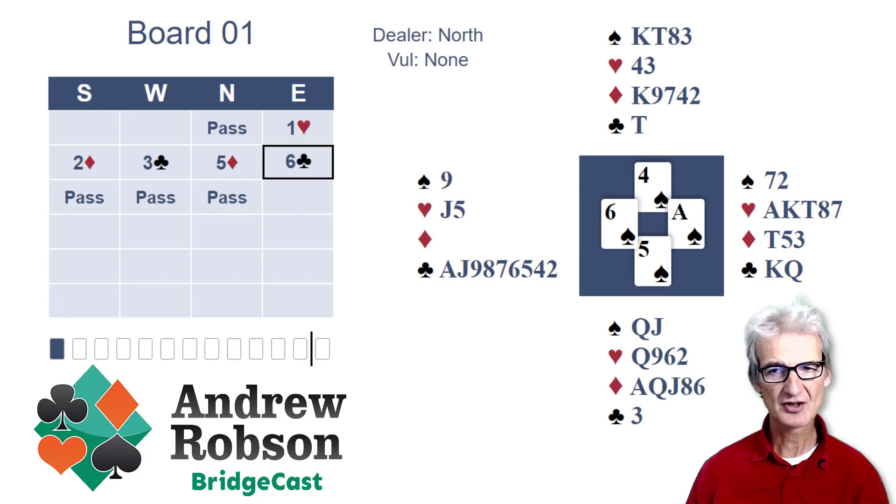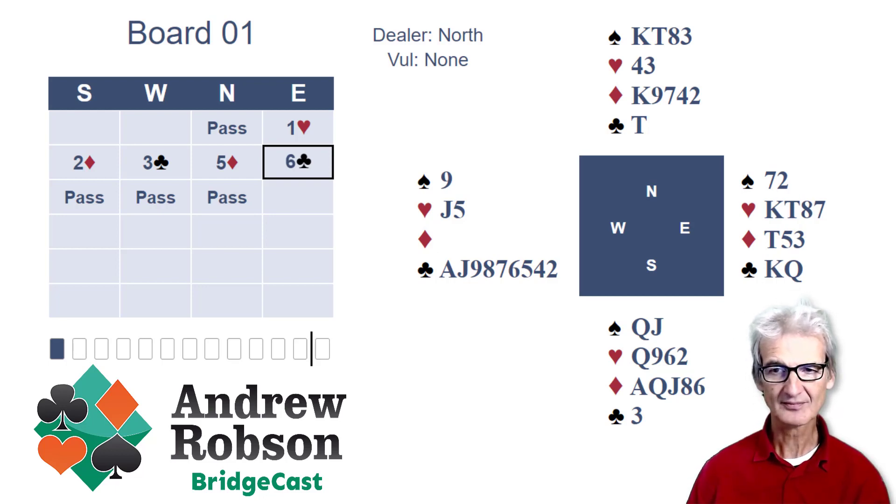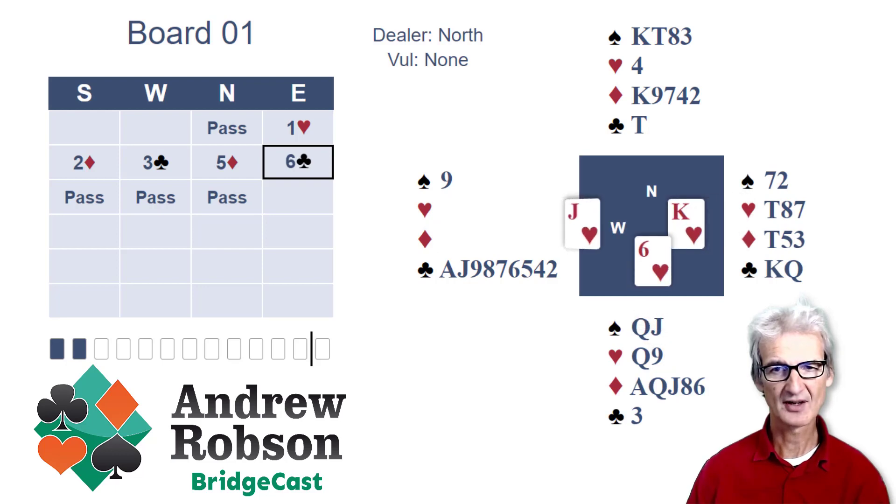Now Declarer has got a choice. One option would be to play totally safe for twelve tricks and draw the trumps. The other option would be to chance a five-one heart split, delay drawing the trumps, and try to set up the hearts. But if you play the ace-king of hearts and the second one gets ruffed, you'll be disappointed that you didn't just draw the trumps. So the question is: should we risk our slam for an overtrick by playing the ace-king of hearts now? I'm not sure we should, because I think six clubs is going to score very well. But let's say we get greedy.